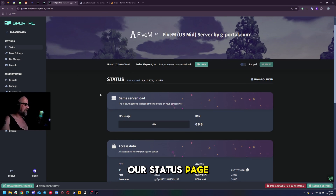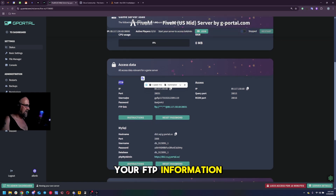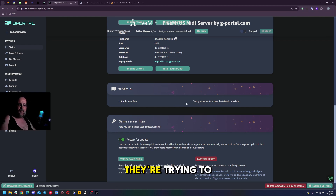So here we are on our status page. On the status page you can find a lot of good information - your FTP information, the database information, and when the server is running, your TX admin information will show up here. TX admin is how you actually set up and control the server - everything that has to do with the server is done through TX admin. A lot of people are using the wrong information and trying to make their own TX admin accounts - you don't do that. You use the information that shows up here when it is started.